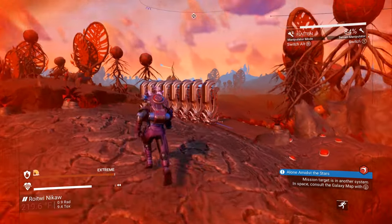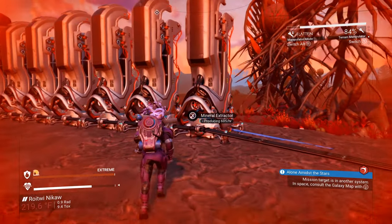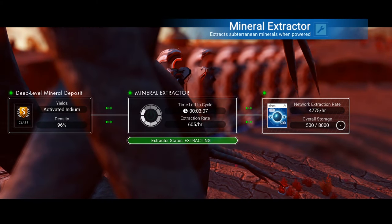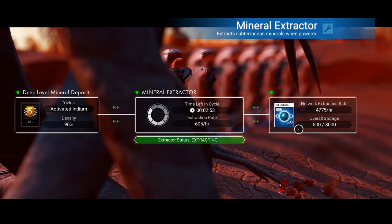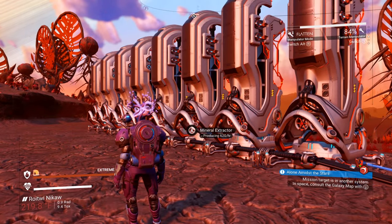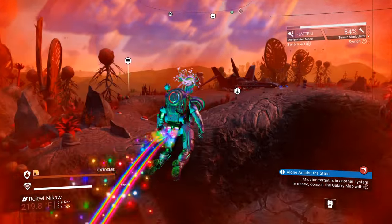Let's go over and check it out. My storage is now up to 8,000 instead of 2,000 — I just added 6,000. Each supply depot is 1,000 storage, which is pretty good. It will keep producing as long as your storage isn't full — it will stop producing once your storage is full.